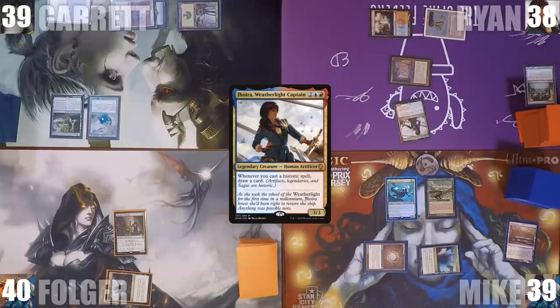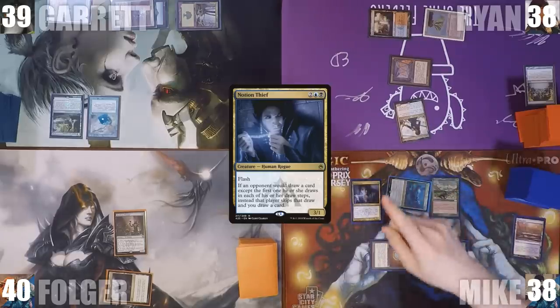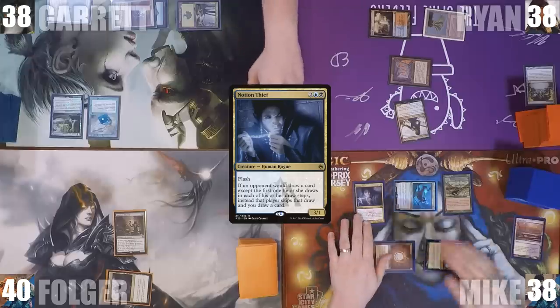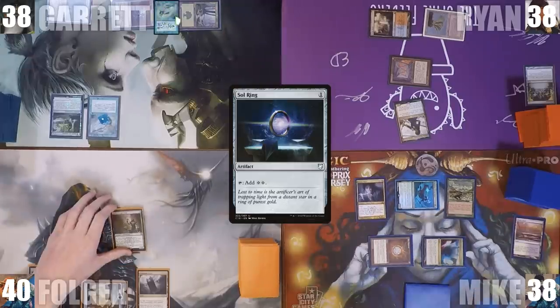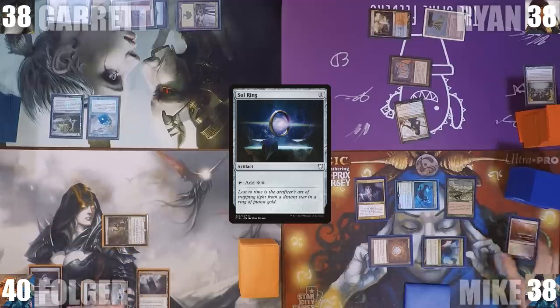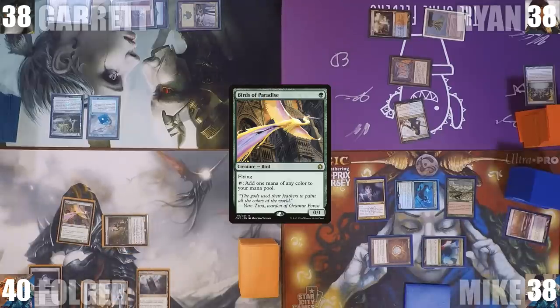In his main phase, Mike adds 2 blue through his Carpet of Flowers and taps his Mana Confluence to cast Notion Thief. He attacks Garrett with Thrasios and ships the turn to Folger. Folger plays an Island, casts a Sol Ring, activates his Deathrite Shaman exiling Marsh Flats from Mike's graveyard for green, and uses that mana to cast Birds of Paradise, then passes.